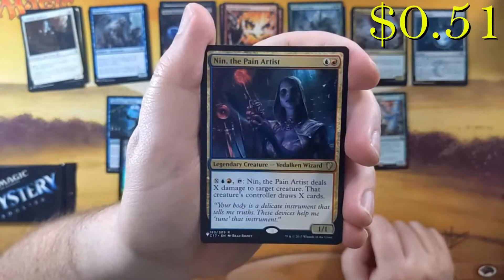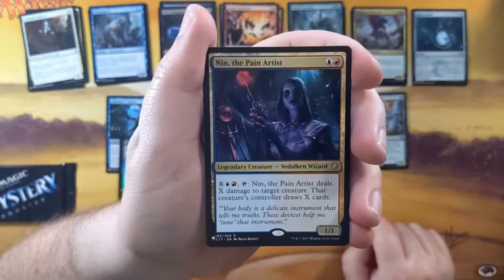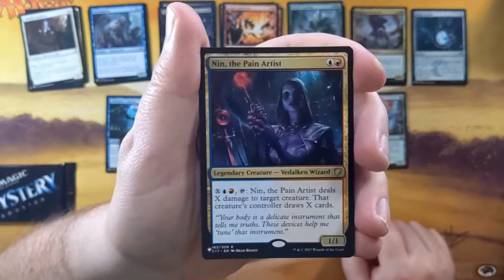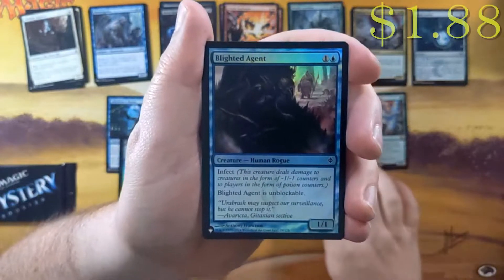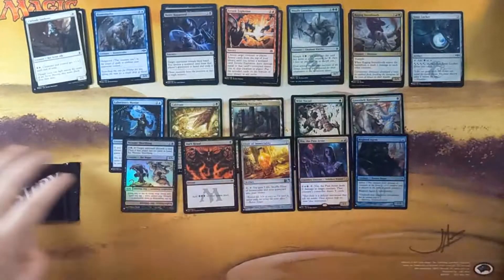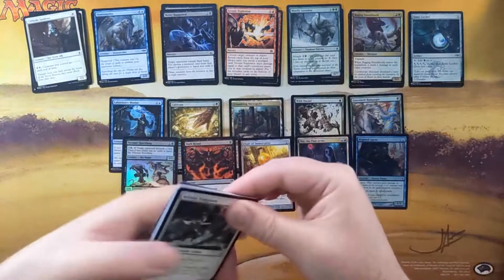And then we've got a Nin the Pain Artist as our rare. I actually don't think I've ever seen this card come out of this slot out of all of the boxes of Mystery Boosters I've opened, so that's kind of interesting. I have no idea what the price on this one is. But anyway, we've got a Blighted Agent — who doesn't like Infect that's Unblockable, right? I guess the people that you're poisoning — that's probably the people that don't like it.